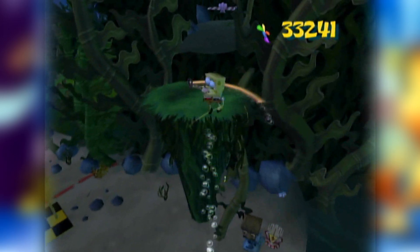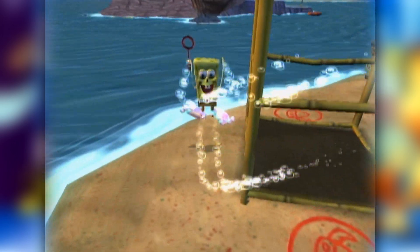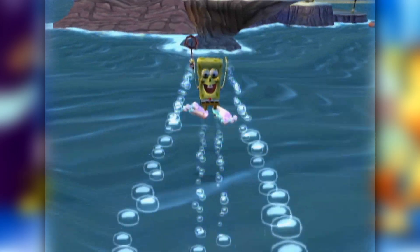Speedrunners often complete levels backwards in this game. Kelp Forest has this leaf jump you can do, and Goo Lagoon has a sponge glide at the beginning of the level. Click the i-card up top if you want to learn more about that.